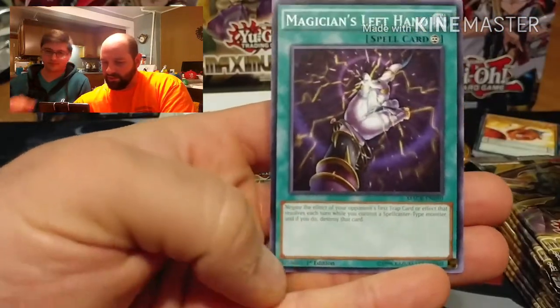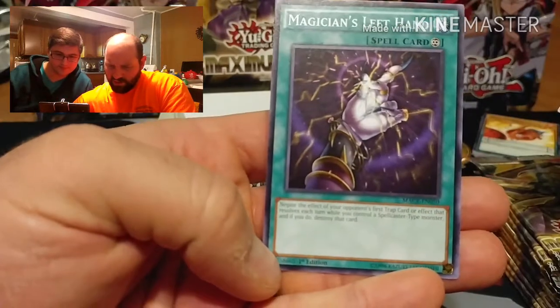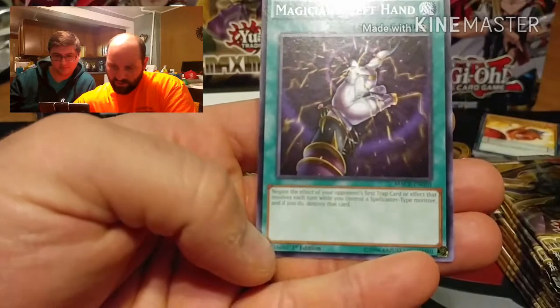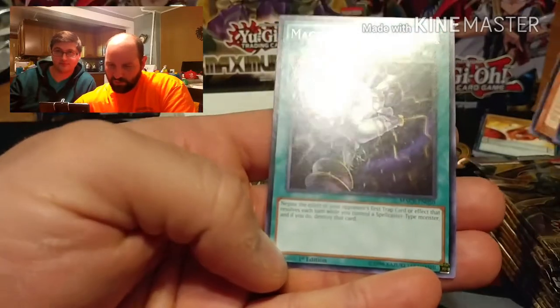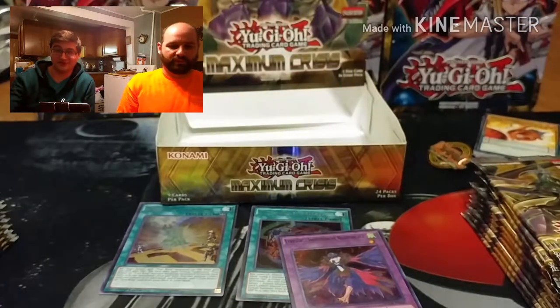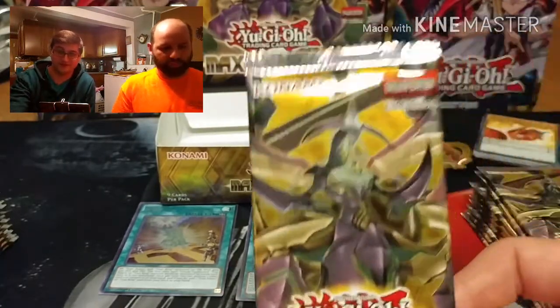Magician's Left Hand: negate the effect of your opponent's first trap card or effect that resolves each turn while you control a Spellcaster-type monster, and if you do, destroy it. Somebody's going to be putting it in their deck. Also mentioning a third teammate who'll be around soon.